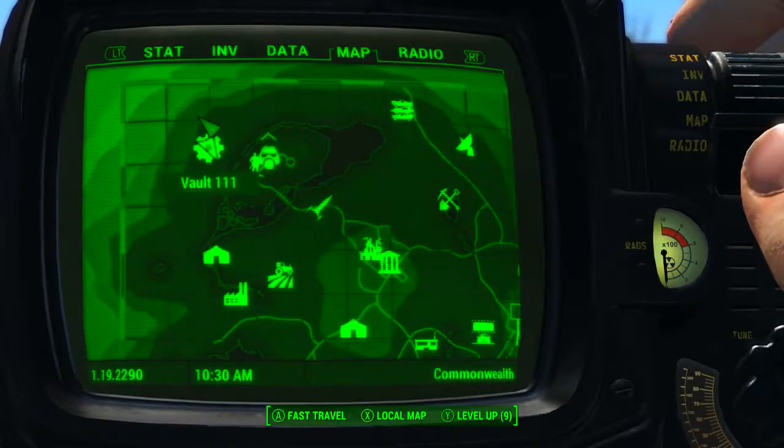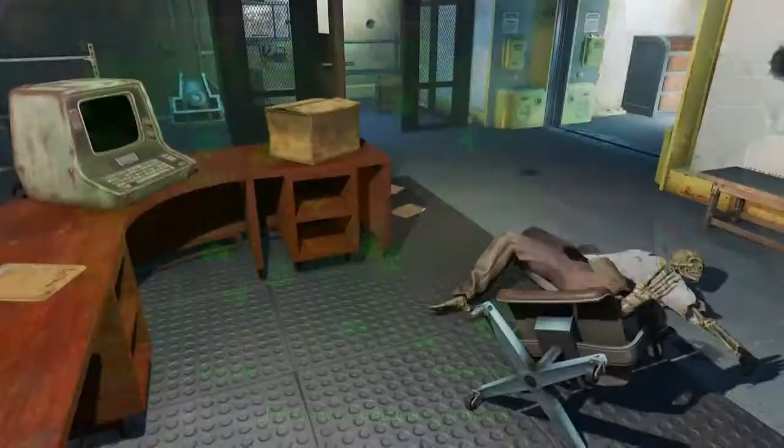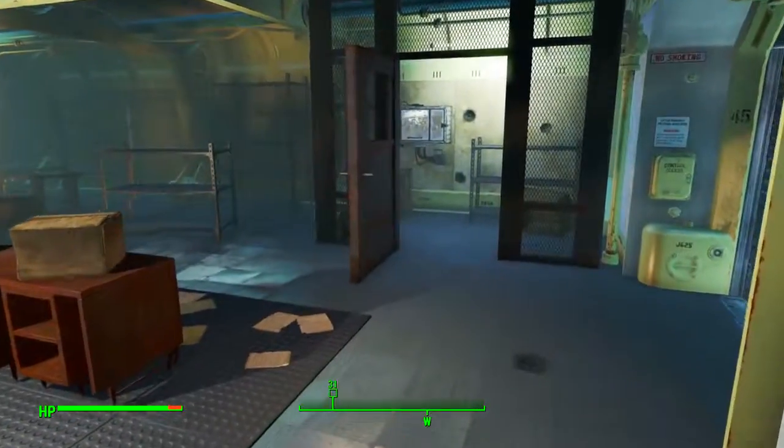As we all know on the Pip-Boy map, Vault 111 is found in the very northwest of the map. Once here we need to find the overseer's desk and right next to it there is a cage.